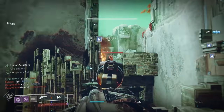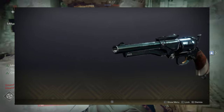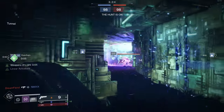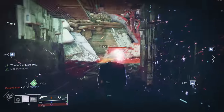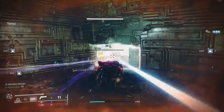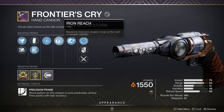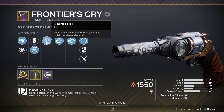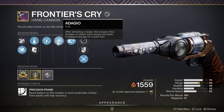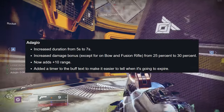There are a lot of similarities between this hand cannon and Trust — the audio profile for both sounds very similar. On top of that, this weapon is a solar weapon. We played with a number of different rolls yesterday on Frontier's Cry: an Eye of the Storm roll, and a really high range roll with both Iron Reach, which substantially raises range, and Rapid Hit, which is actually a pretty good god roll since it helps with stability loss. That roll had up to 84 range.